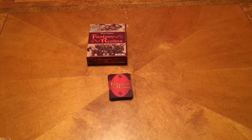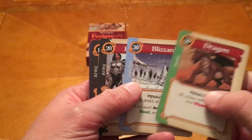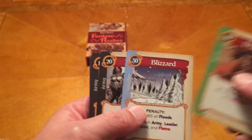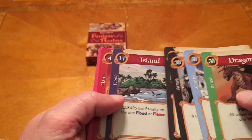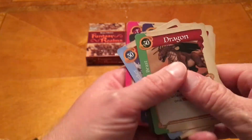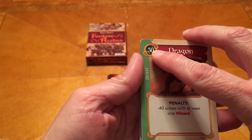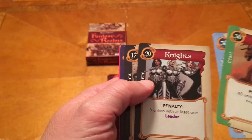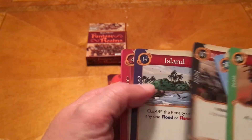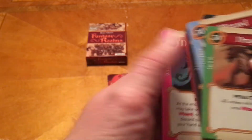You are going to start the game with each player being dealt 7 cards. Looking at a sample hand, you can see I have all different kinds: a Beast card, Weather, a couple of Army cards, a Flood, a Flame, and a Wizard. At the top of the card they have different point values. The Dragon is worth 30, the Blizzard is worth 30, the Knights are 20, Light Cavalry is 17, Island 14, Fire Elemental 4, and the Necromancer is 3.